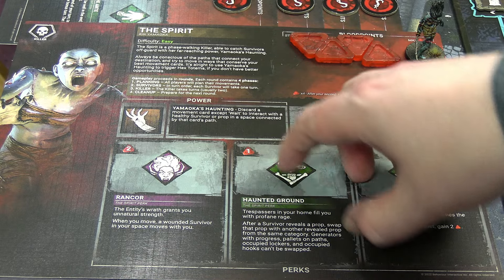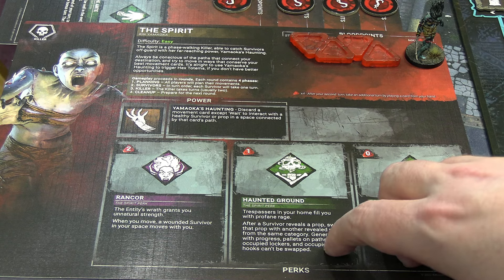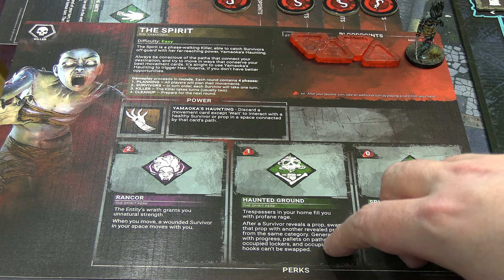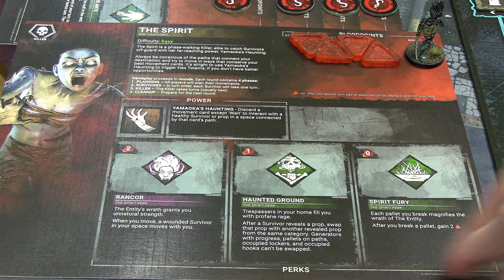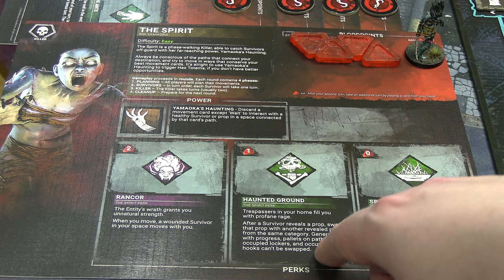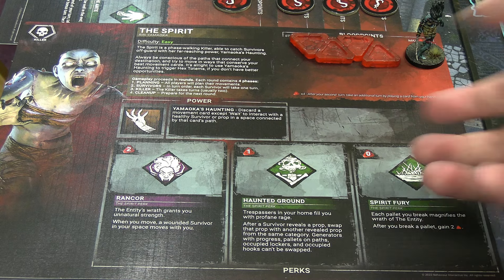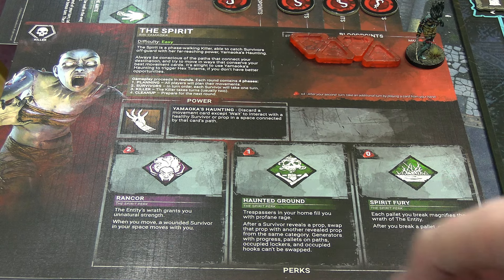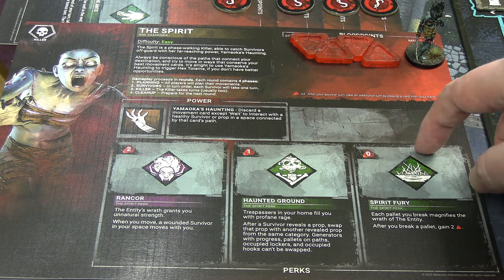For Haunted Ground: after a survivor reveals a prop, you can swap it with another revealed prop of the same category - by category meaning like blue, red, gold, green. You can't do generators with progress, can't do a pallet if it's being placed on a path, a locker if someone's in it, or a hook if someone is on it. And then her free power is Spirit Fury.